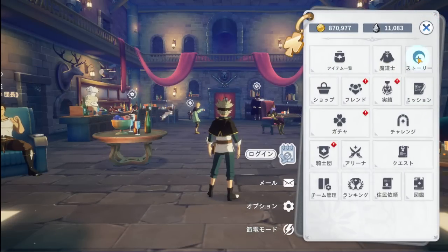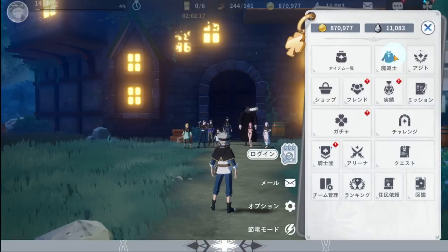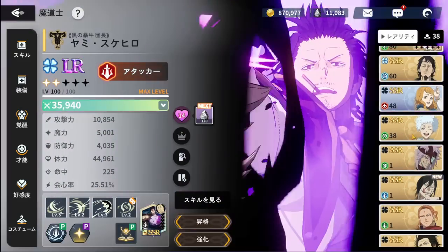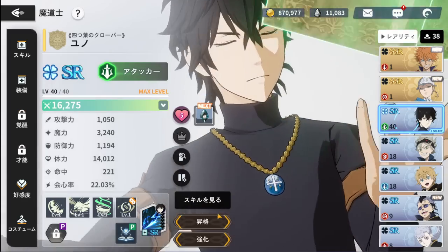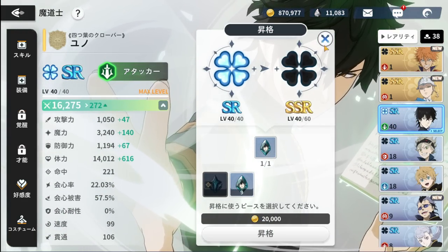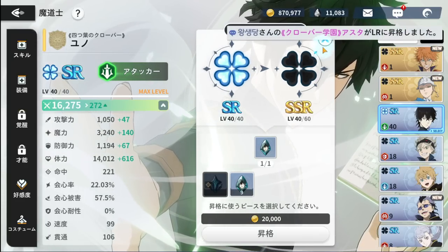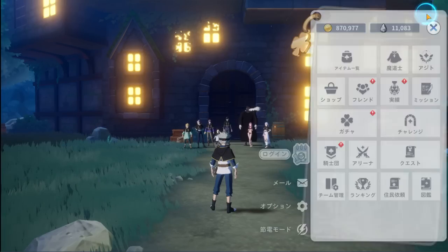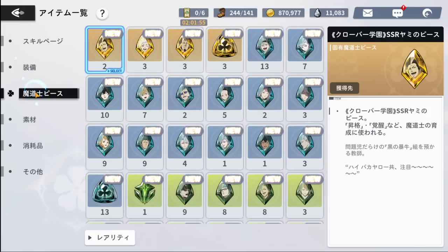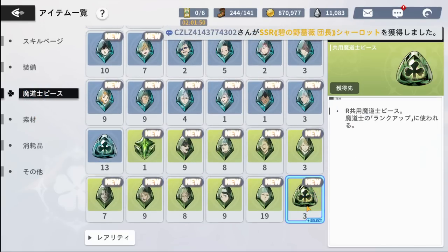Especially for SSRs — when it comes to SSRs, you use a different one. Not only do you use their branded coin, you also use a different unbranded SR coin. If I go into my inventory, there's a different coin for R rarity and then for SR. This one here is the unbranded SSR, and this is the unbranded R.